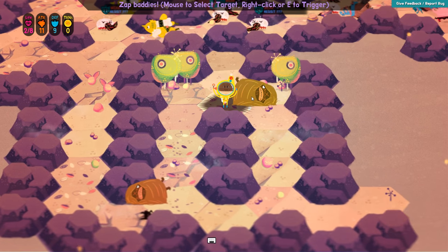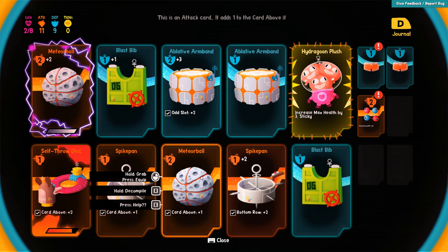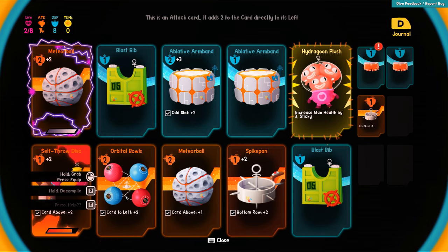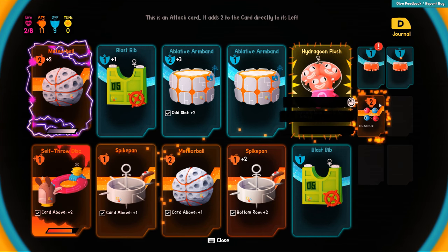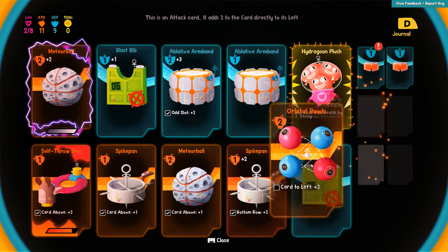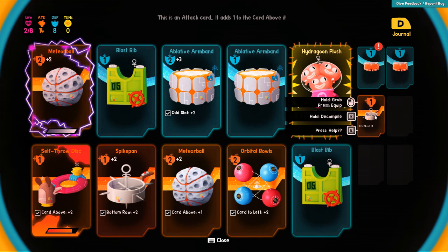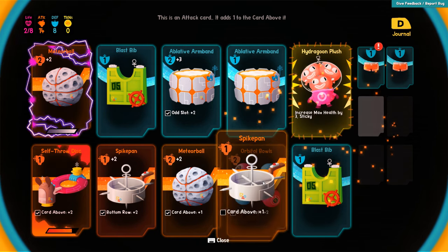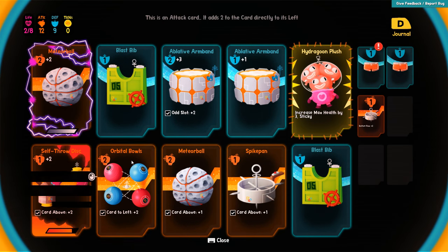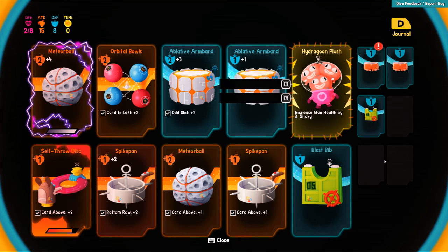He attacked me first but we blocked it. This looked like a pretty good card — card to the left plus two. Alright, I got this. Card to the left plus two — does that stack? Eleven. So this is technically just three then. What if we put it there? We're still at 14 over 8. I think the best we were due at 14 over nine. Twelve over nine. Fifteen over eight — hey, let's do it. We've got max health of plus three.